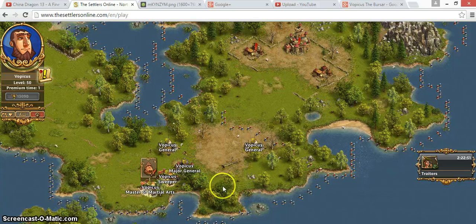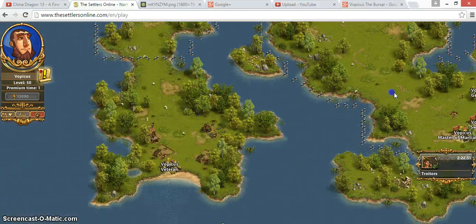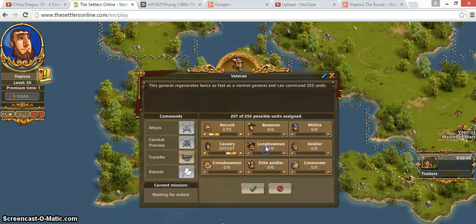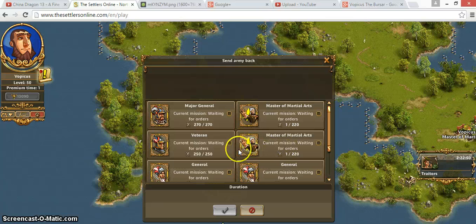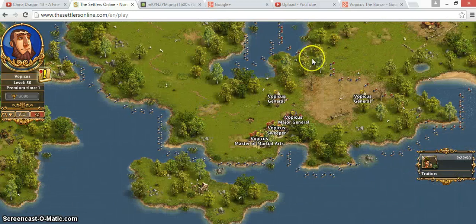These are basically all the generals you need to do the adventure this way. However, I also sent a veteran general to the adventure. The only reason I sent him is so that he can bring back home the cavalry that I am not spending on the final attack. This makes it possible for me to do back-to-back treasures, which is very useful during this Easter event.